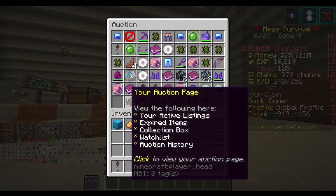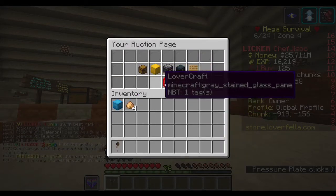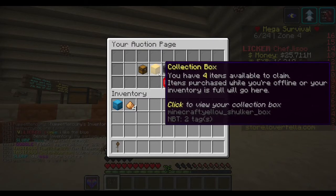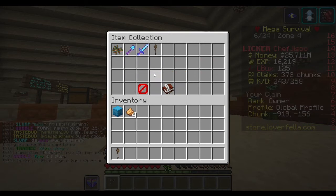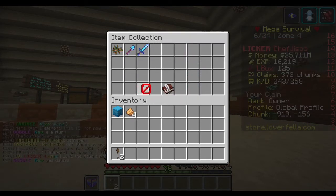You click your head down here at the bottom — it'll be different for everyone depending on what your head looks like. Click on that and you're greeted with five different things. You want to go into the yellow shulker box — this is the collection box where you can claim everything you've bought. Click on that and there's the daily key I just bought, so now I can claim it.